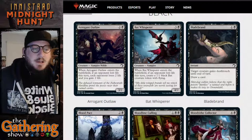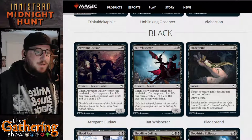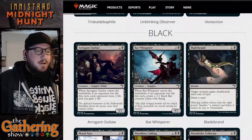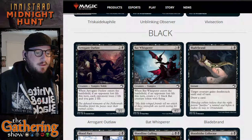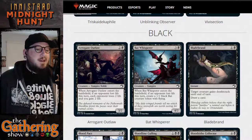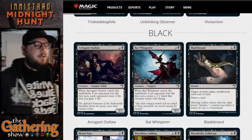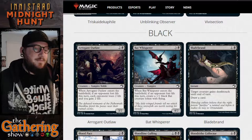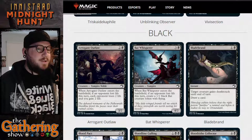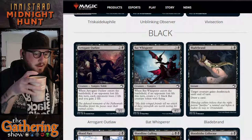The next black card is Bat Whisperer — very cool art on this one. For three and a black, you get a 4/2 vampire. When Bat Whisperer enters the battlefield, if an opponent lost life this turn, create a 1/1 black bat creature token with flying. Pair that with Arrogant Outlaw and you've got some pretty good stuff going on — you get a free black bat creature token.